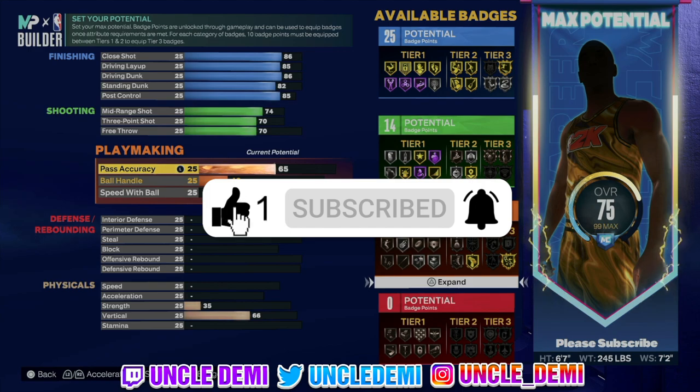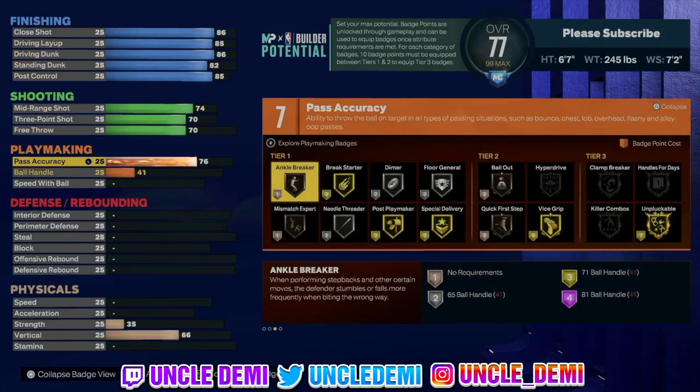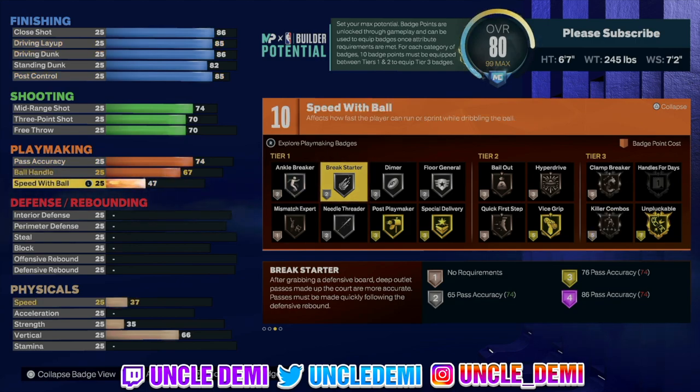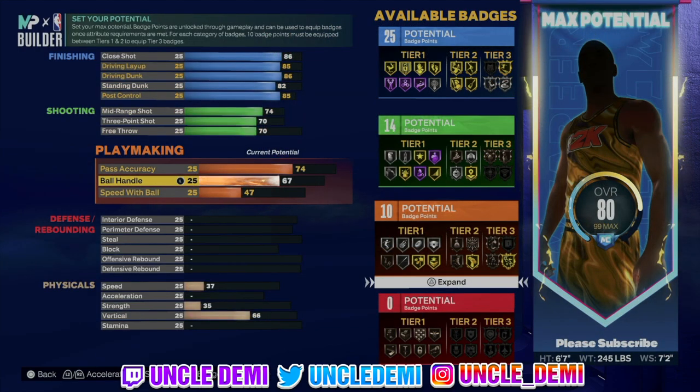On pass accuracy you're able to get a 74, which is really good. It'd be nice to have 76 to get that gold Break Starter, but 74 is as high as we can go. He has a 67 ball handle with a 47 speed with ball, so there's ability to get 10 playmaking badges. You can be creative with how you want to go about it — it'd be nice to have 70 for pro dribble animations, but this build can still face up since you are undersized at center.